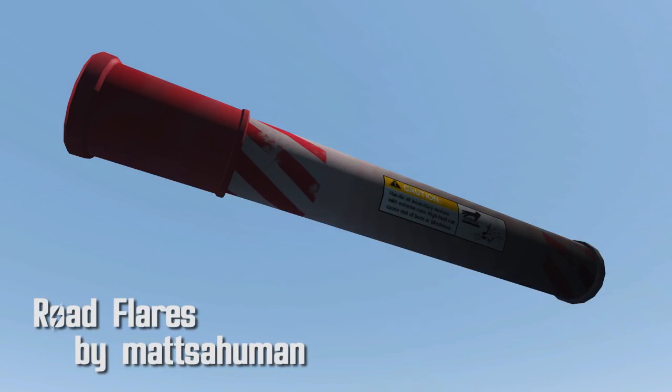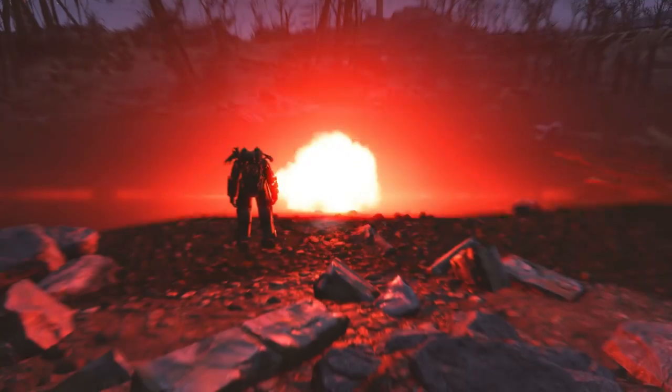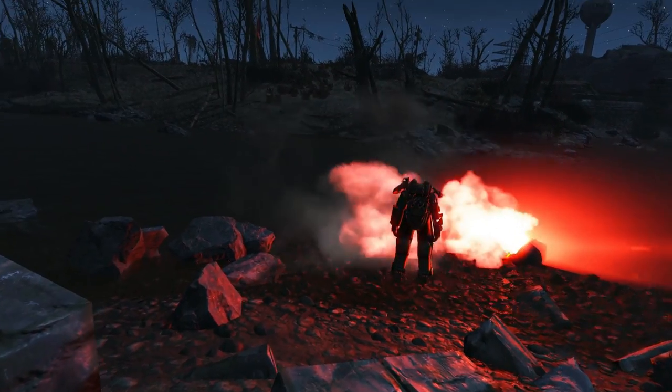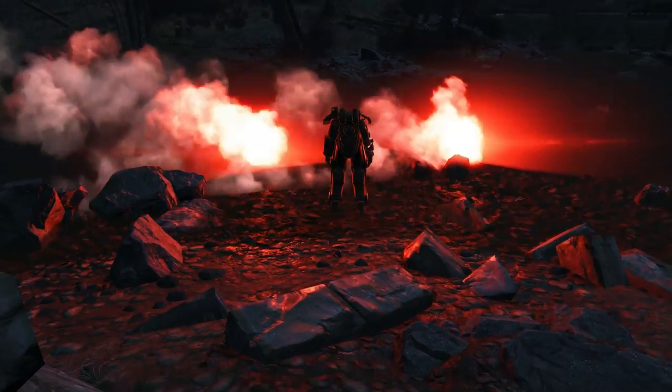Road Flares by Matsuhuman. This mod is pretty sweet if you have a Darker Nights mod on or you want to reenact Jurassic Park. Flares can be found on bodies, vendors, and in containers. They last about 20 seconds, so use them sparingly. These definitely add some atmosphere too, so very nice.